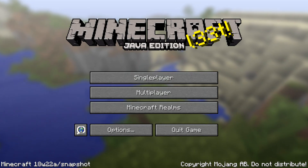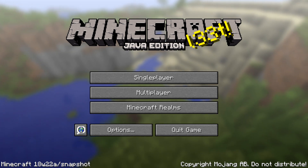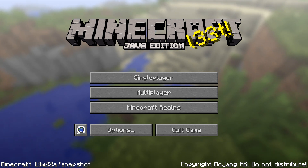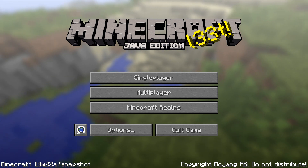Ladies and gentlemen, a new snapshot for Minecraft Java Edition 1.13 has been released. Here's Minecraft Snapshot 18w22a. As we're drawing ever closer to the full release of Minecraft 1.13, these snapshots turn ever more into bug fixes. My name is SliceSlime, let me guide you through the fixes in this version.